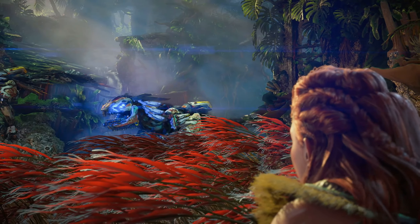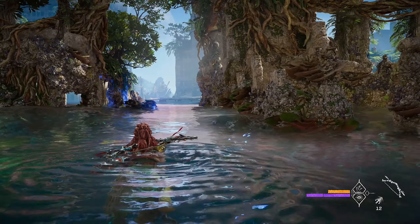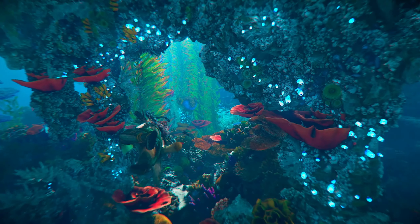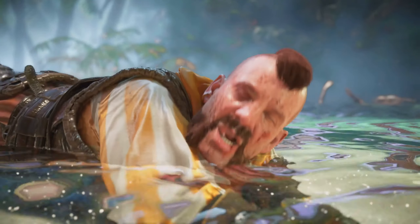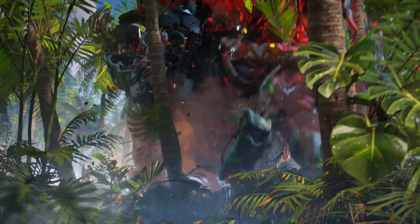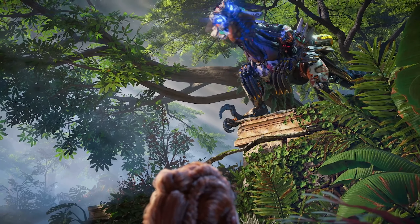It was awesome to see some new machines, or at least more of them, like the Clawstriders and the Tremor Tusks. We also got to see a little bit of these otter-looking machines — I think they gave them a name, I can't remember what it is right now. I'm sure they're going to be more deadly than they are cute. It looks like it's going to be a fun time coming up against some of these newer, more prehistoric-looking machines. A lot of the machines in Horizon Zero Dawn are creatures you would run into today, like bison, tigers, other big cats. Whereas these — Tremor Tusks look like woolly mammoths and Clawstriders look like Velociraptors — so they're going to be really cool to fight.